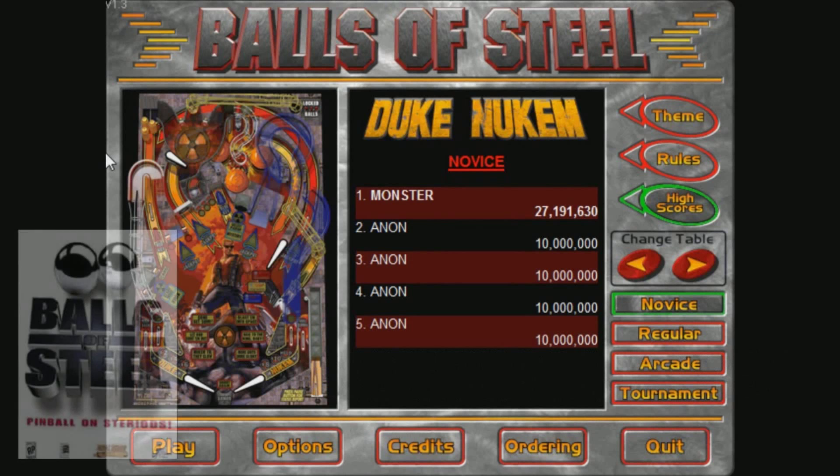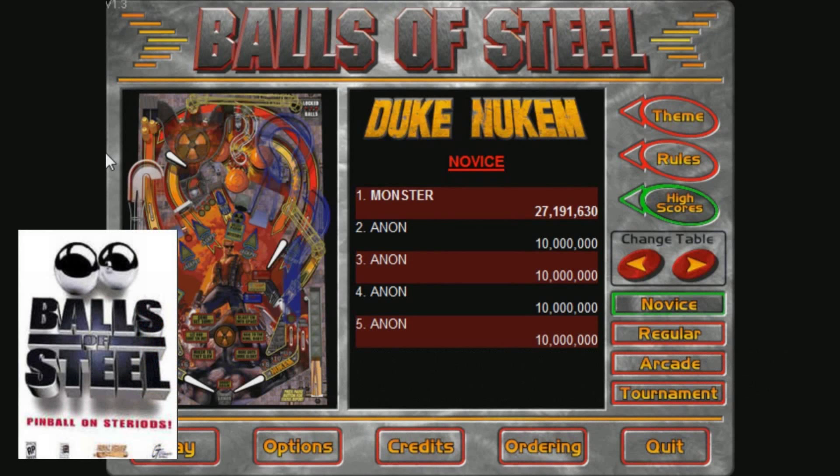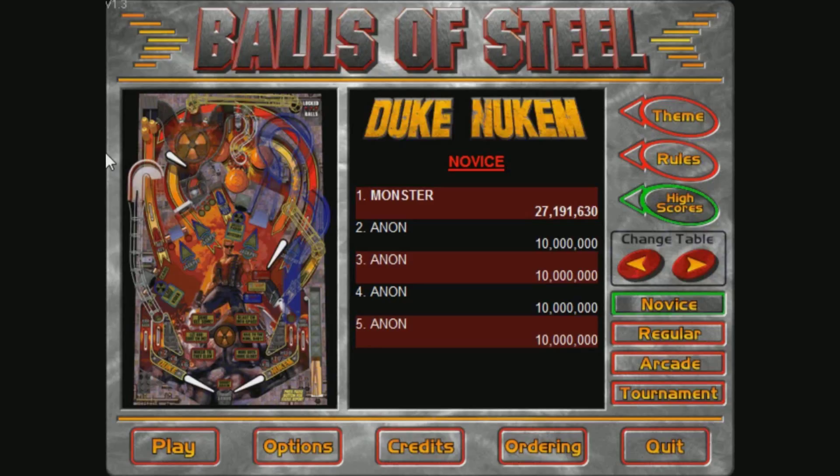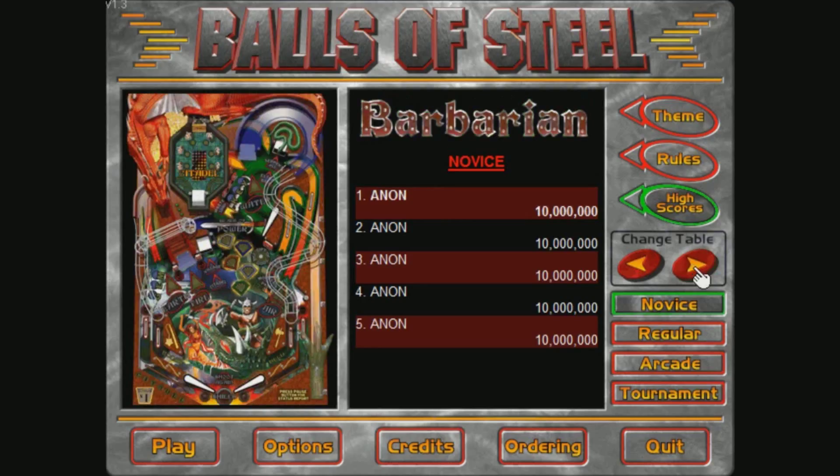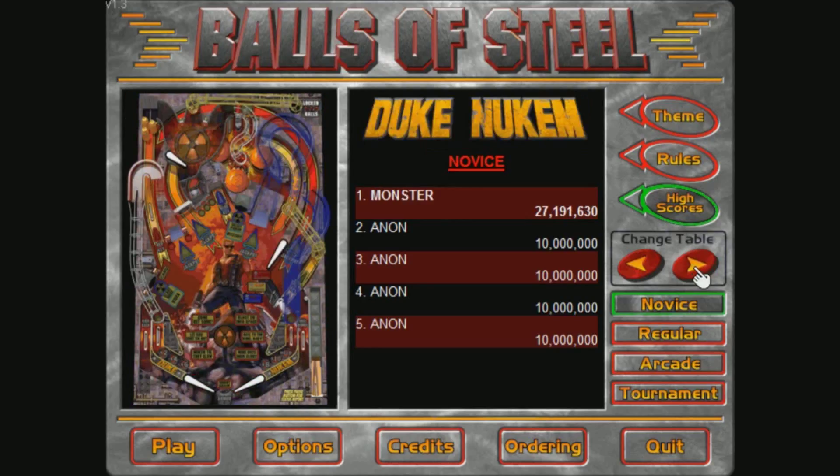Hi guys, and welcome to Balls of Steel Pinball. This is a classic game from 3D Realms, and it features pinball boards from Duke Nukem — my favourite game character — Firestorm, Mutation, Barbarian, and Darkseid. For the first video I'm going to be playing the Duke Nukem table, because it's my favourite character, so why not?